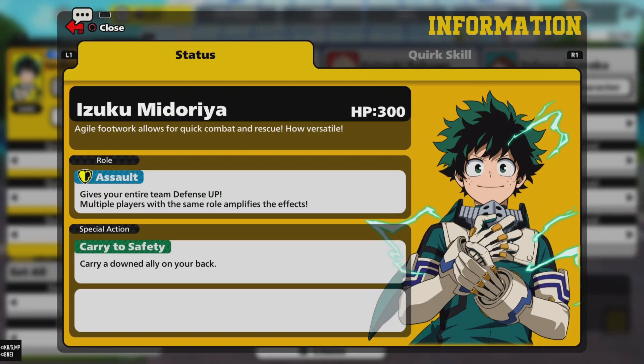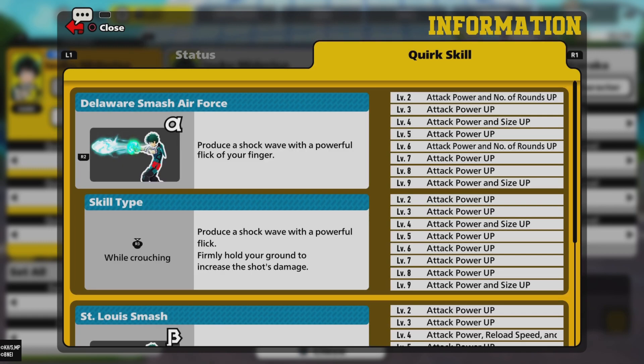There you go guys, that is the quick tutorial on how to use Midoriya, and some tips and tricks on how to use his abilities. See you guys next time — ZBoone out.